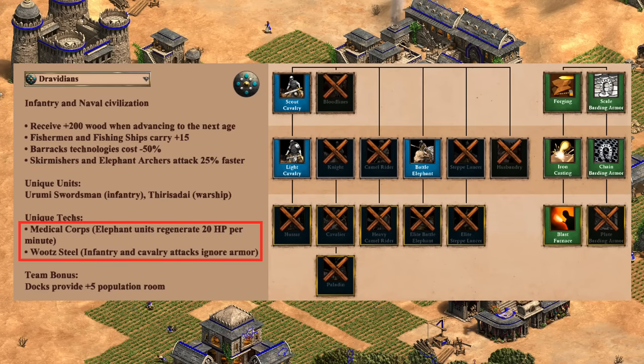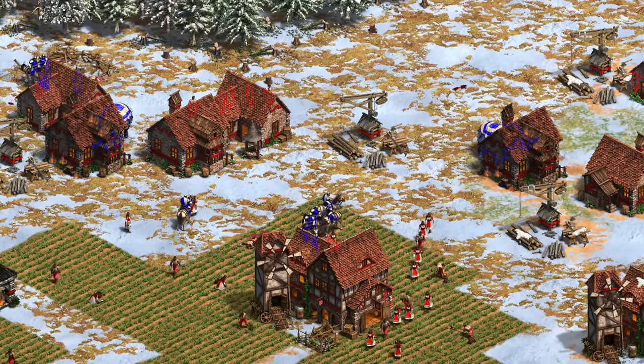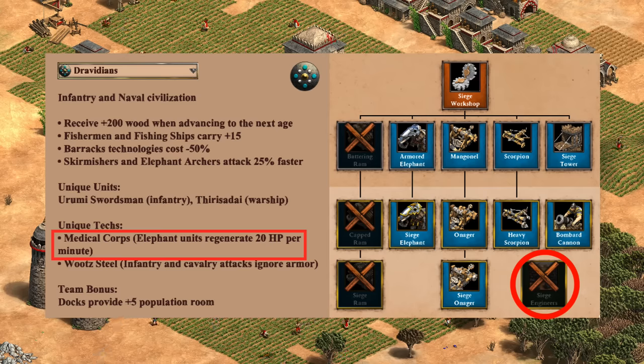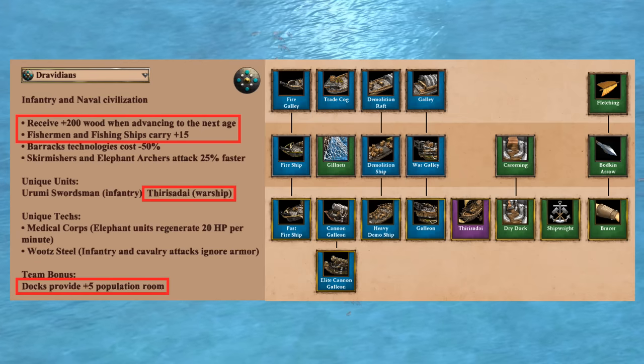For cavalry, obviously it looks terrible at first glance, but Wootz Steel makes their light cavalry better than you might expect in imperial. I'm going to say it's a C-minus and not an F because light cavalry ignoring armor can be surprisingly good. For siege, like a number of infantry civilizations they have a pretty good siege tech tree, including a potentially self-healing armored elephant as a replacement for the battering ram. The only blemish is lacking siege engineers, giving you less range on onagers and scorpions. I'd give siege a B - there's just no bonus to get excited about and siege onagers without siege engineers are outranged by even generic onagers.